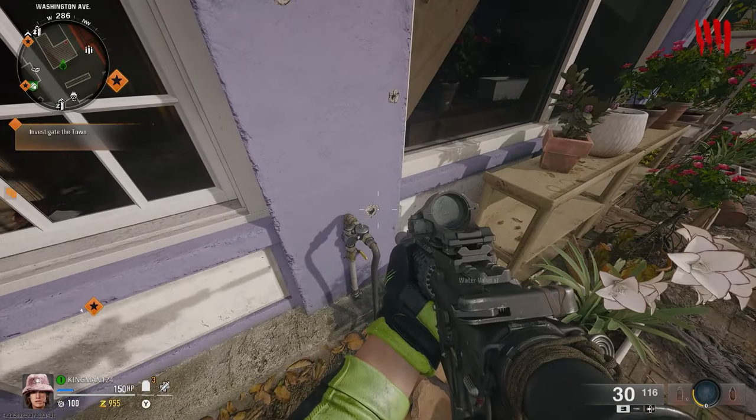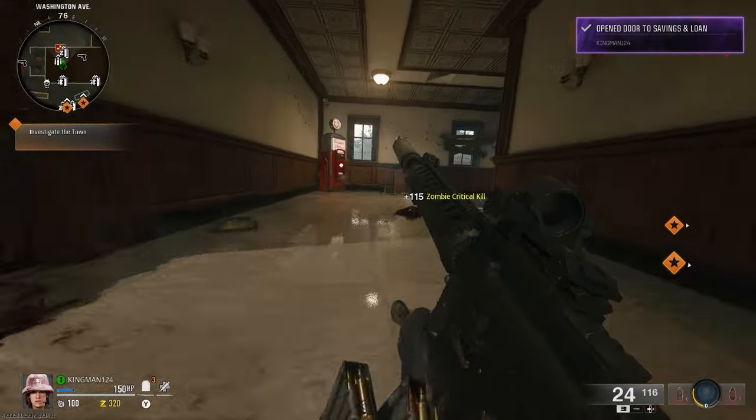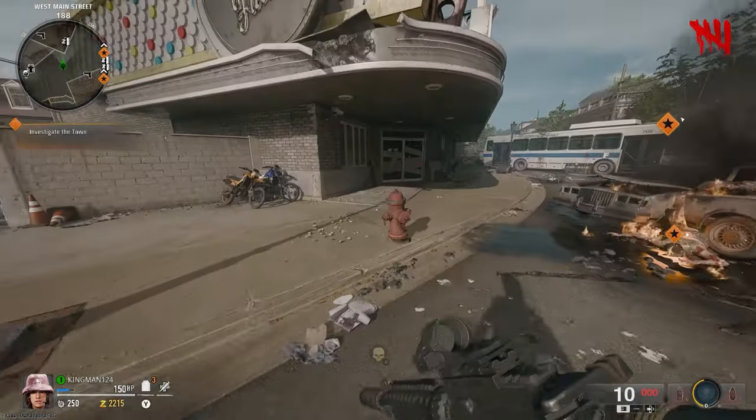Once you get to the piping, you then just want to pick up the water valve. This is very important for the Godmode glitch. After that, you just want to open up the Juggernaut door, and then make your way to the bowling section of the map on Liberty Falls.